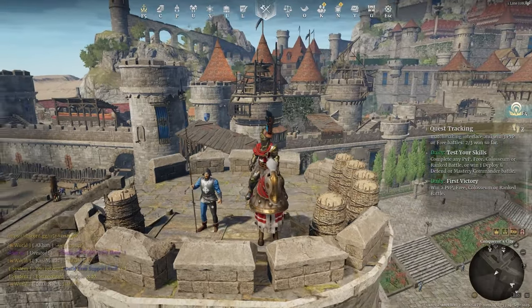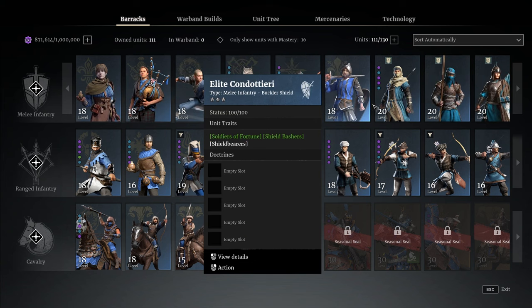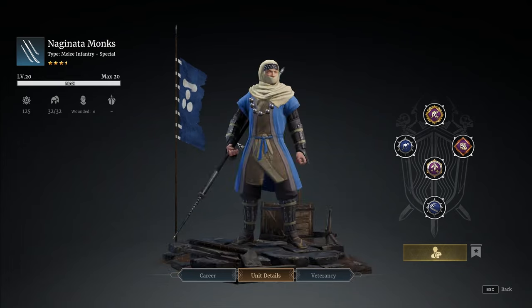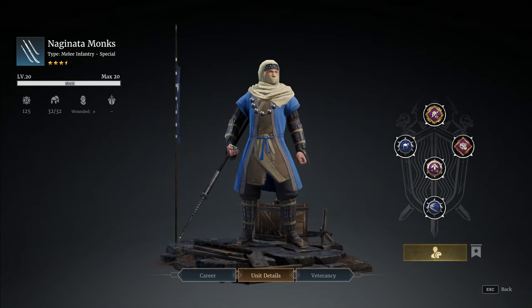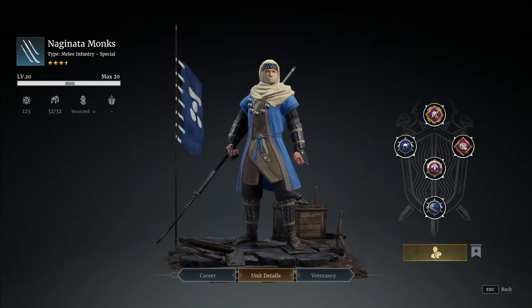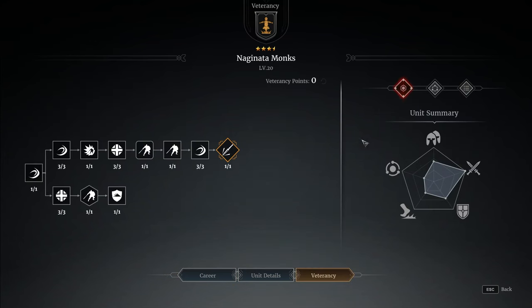Are we ready to kill some heroes? Yes, we are pulling out the Naginata monks. These guys are just so much fun. Before we get into the video, they are a premium unit and there probably is a reasonable question to ask: are they a little bit powerful for a premium unit? But we did kind of cover that in the last video. If you haven't got these guys, I'm sure you've probably come up against them and have almost certainly died to them at least once or twice, because they burst down heroes really, really effectively.